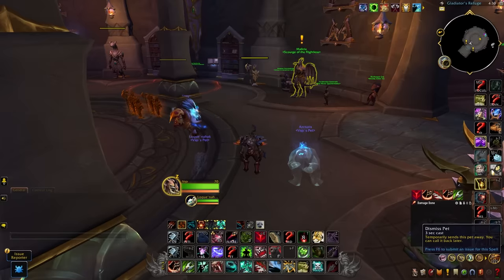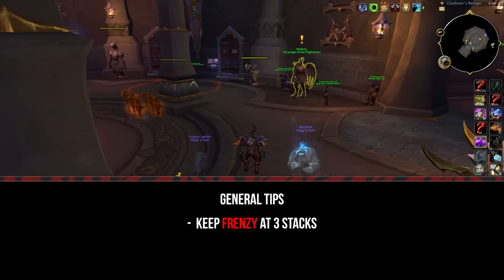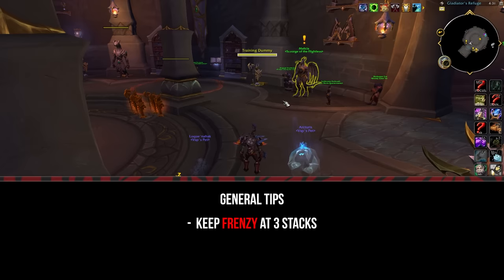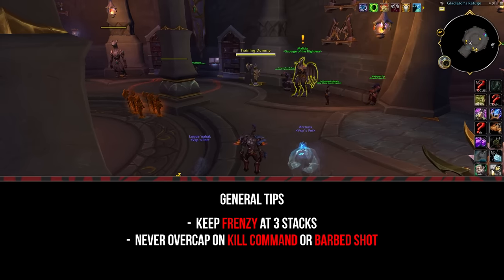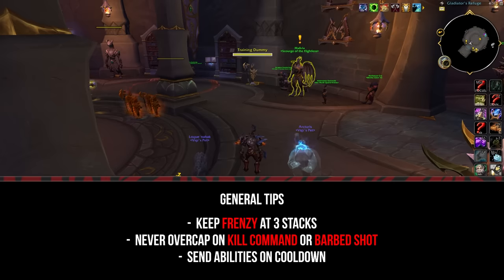Getting into the Rotation, some general tips: keep up Frenzy at 3 stacks as much as possible — this will be made much easier with talents like Wild Call. You ideally never want to overcap on Kill Command or Barb Shot; sometimes this isn't possible due to procs or cooldown reduction, but avoiding overcap will gain you DPS. Make sure you send abilities like Bestial Wrath and Death Chakram on cooldown.